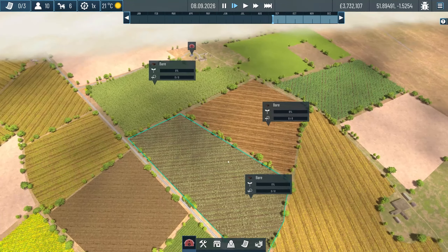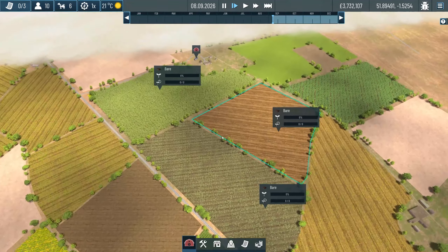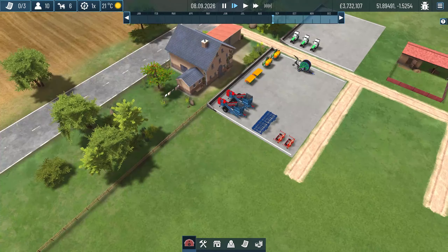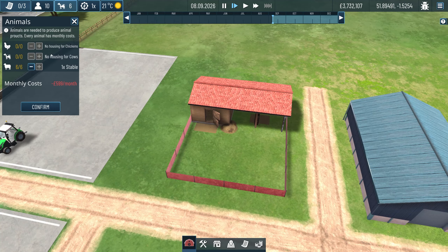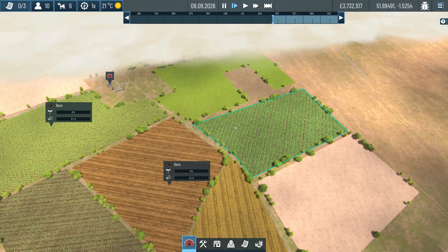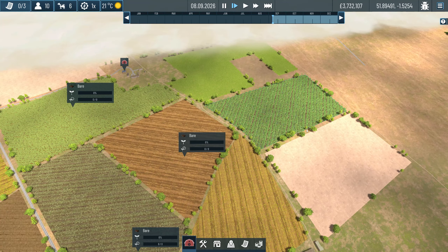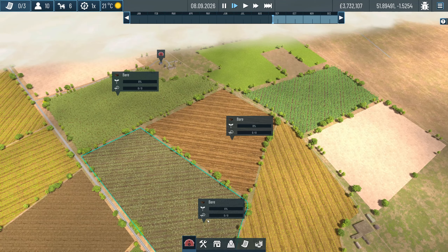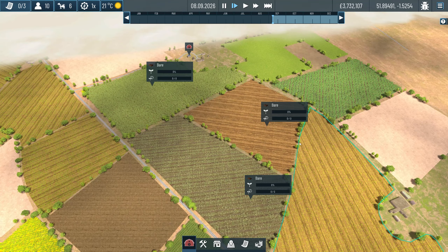In today's episode I want to do something a little bit different. I do want to buy some new fields - we've got 3.7 million - but I want to buy them for my animals because they will simultaneously create goods in the background that we can eventually sell. In this game you can get three different types of animals. I think it might be a good idea to buy these three fields here. Yes, they're going to be expensive but hopefully they'll pay for themselves in the long run. We'll start with animals and then eventually rotate them through the pastures and fields because they add nutrients.